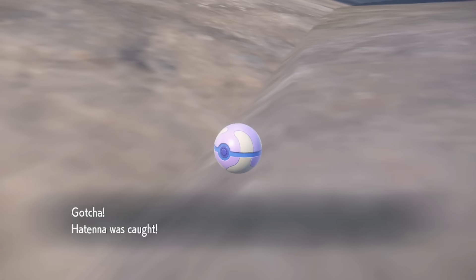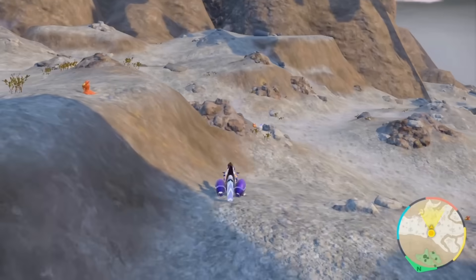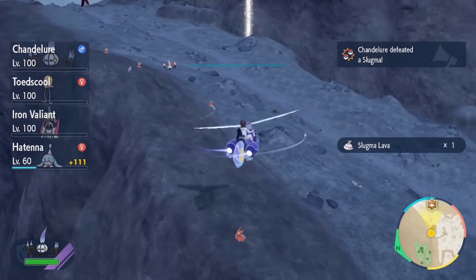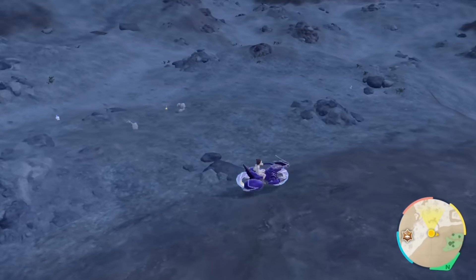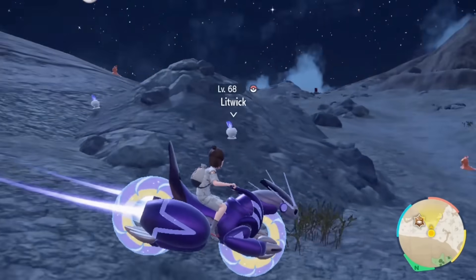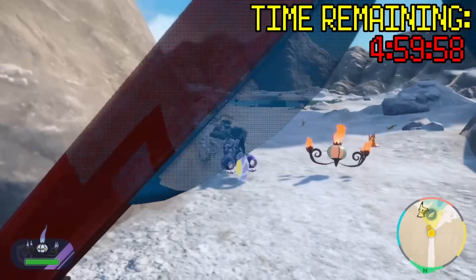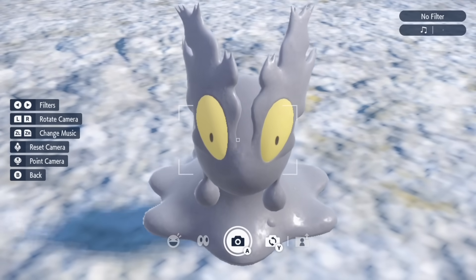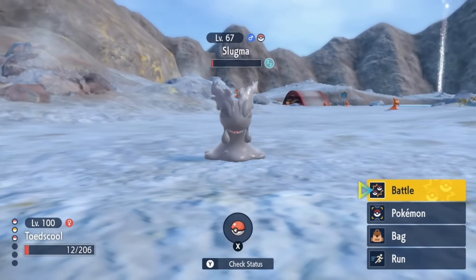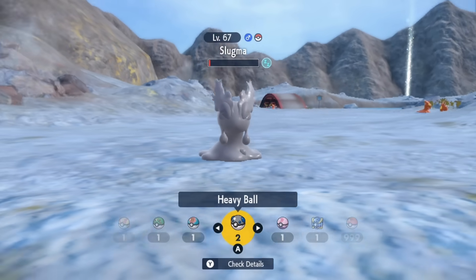Now that I was in this area again and it was daytime, I could re-attempt Slugma. The problem was Slugma just didn't want to make an appearance. It got dark again and here came Litwick. Since I was running low on time, if I wanted shiny Slugma I couldn't leave — I just needed to hope the shiny gods wouldn't torment me with another shiny Litwick. Well, my answer came 2 hours later: this incredible, gray, gloopy fella. Genuinely one of my favorite shinies, and part of the reason I wanted it so badly was to catch it with this perfectly matching Heavy Ball.